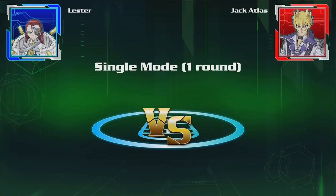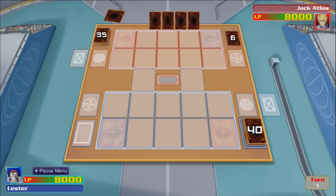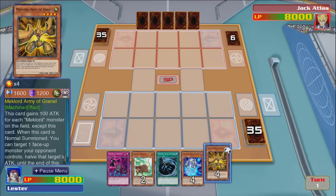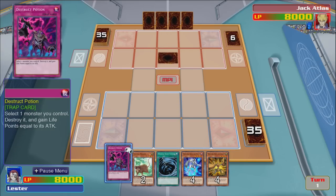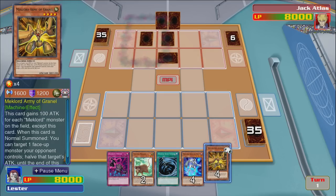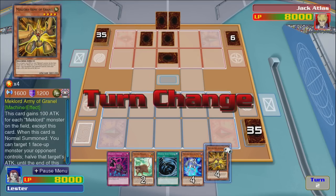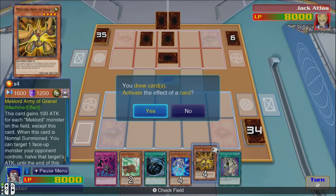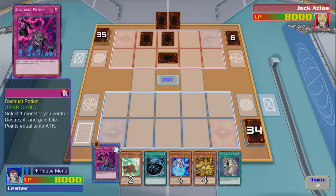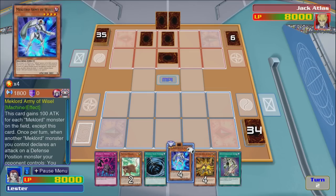Vaguely I remember some of them, but let's see what we got. Granite, Weisel and MST, destruction potion. I'm not sure how to use the Mech Lords — I know they eat up synchros which is going to be great, but to get out the boss monsters? I'm not too sure. This card gains 100 attack for each Mech Lord monster on the field except for this card.